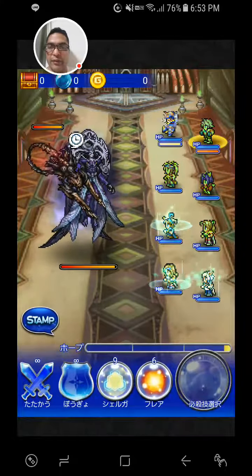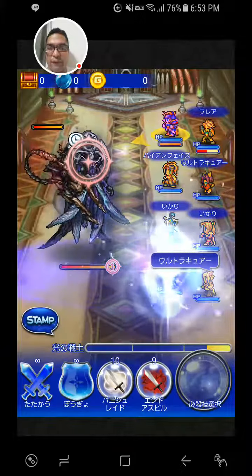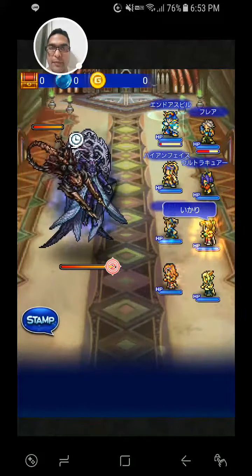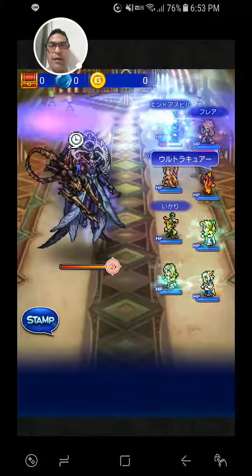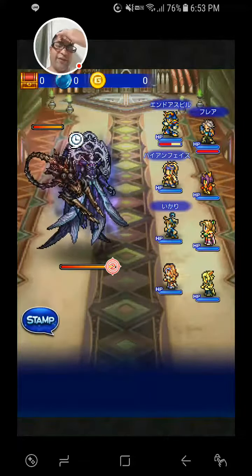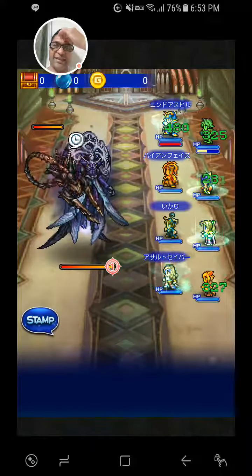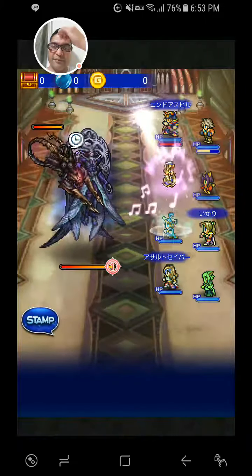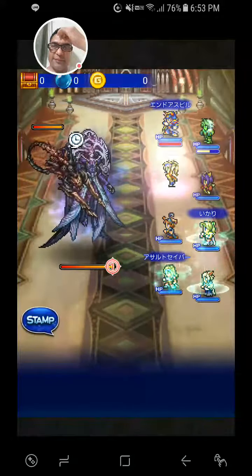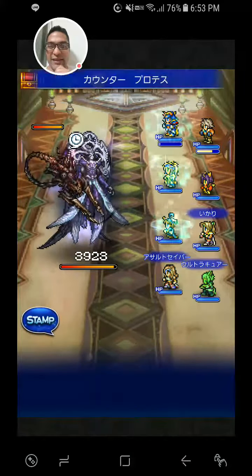I guess now the arm can't attack. Oh wait — I forgot, he counters black magic. Why did I bring Hope? I forgot.